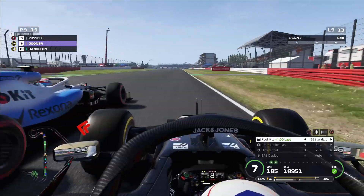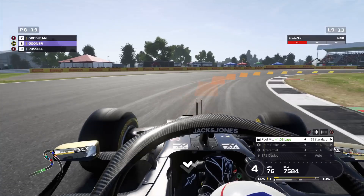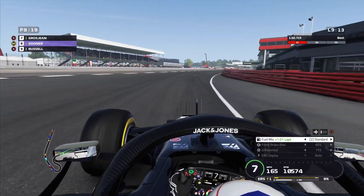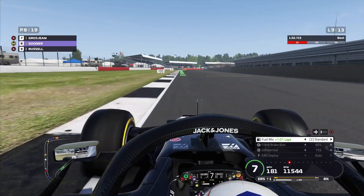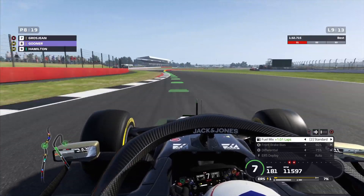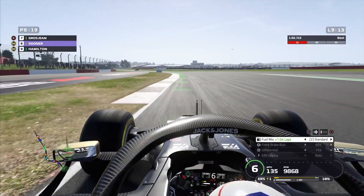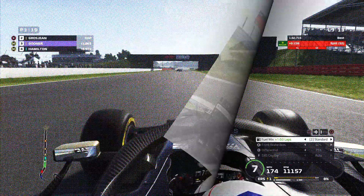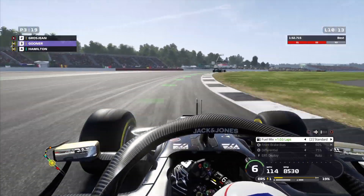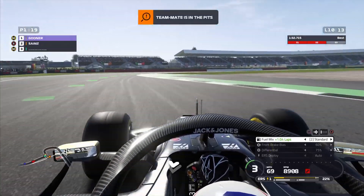We need to get past Russell — we are so much quicker on our fresh mediums while he's still on worn softs. Hamilton is straight past Russell as well. Once he gets those tyres up to temperature we're going to be in big trouble, so we need to make no mistakes and keep these tyres in good condition. Hamilton is already past Russell — we don't want him in the DRS zone. Squeaky bum time! Hamilton is really pushing hard, he won't be long before he's right behind me. There goes my teammate into the pits — we go straight into the lead of the GP.